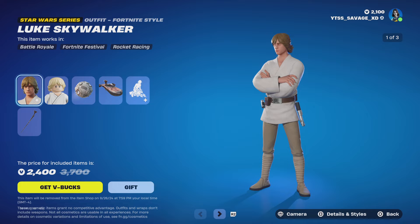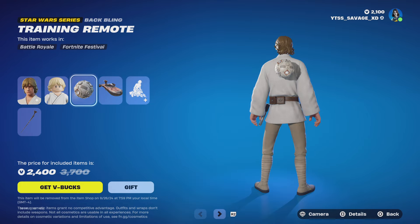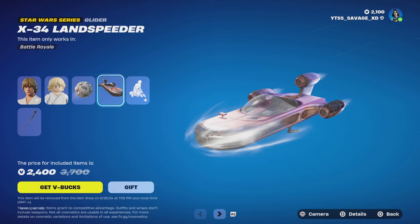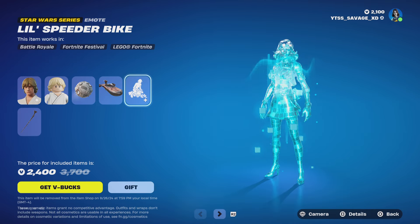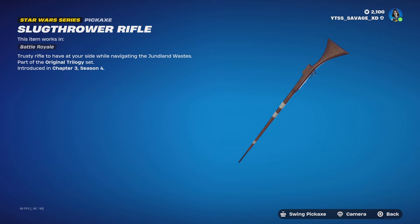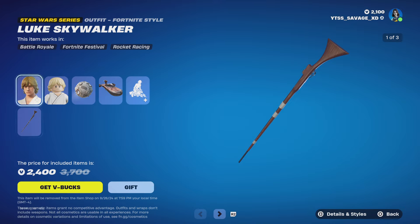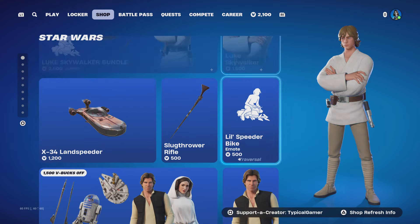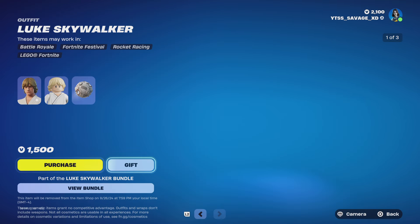The bundle comes with the Luke Skywalker skin, the Training Remote backbling, the X-34 Landspeeder Glider — no styles — the little speeder bike emote, and the Slug Thrower Rifle pickaxe, no styles as well. Not bad. You can buy each one of these things separately, other than the backbling which comes with the skin.